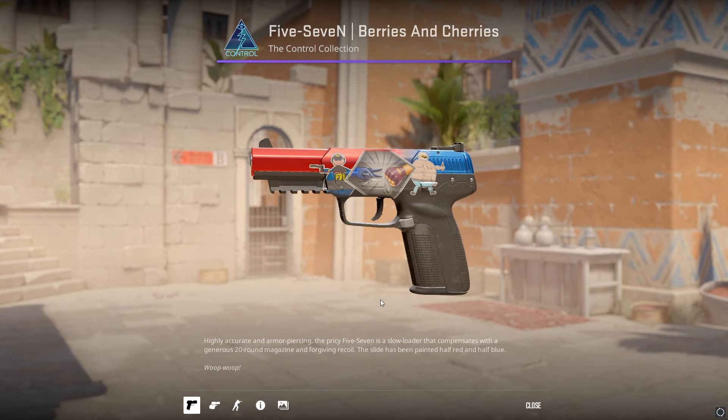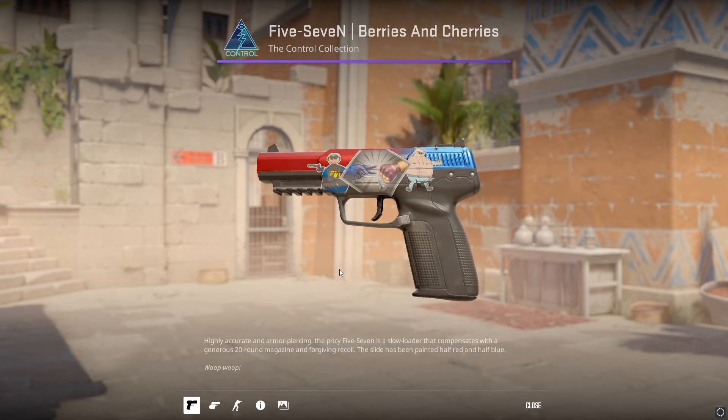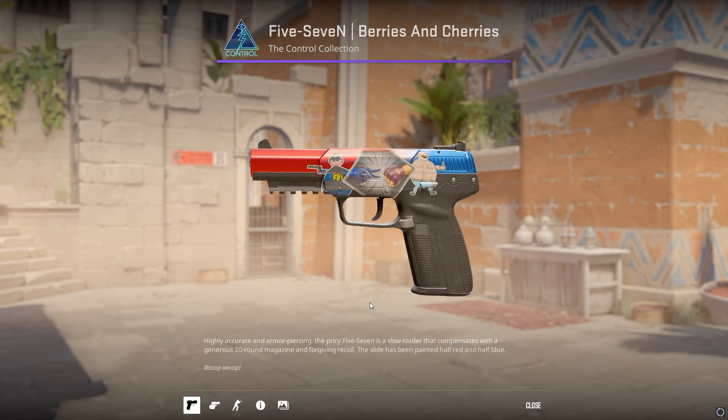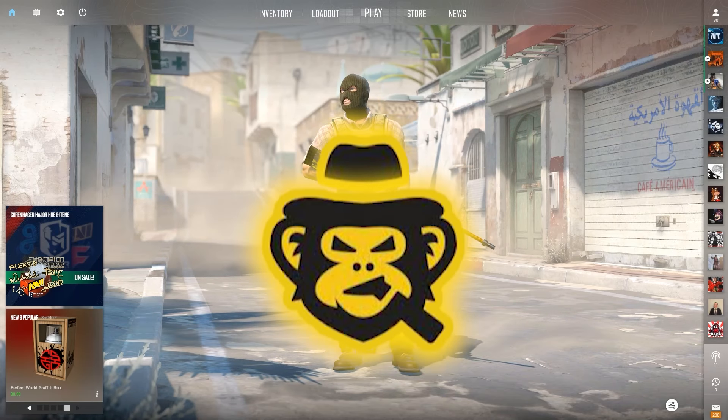On the 5-7 Berries and Cherries, you could get a Poorly Drawn T and Poorly Drawn FBI and a Choose Wisely sticker in the middle for a very nice rock paper scissors match.